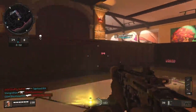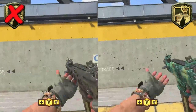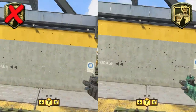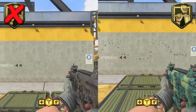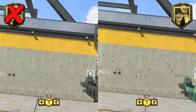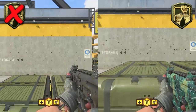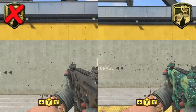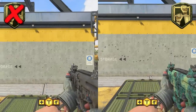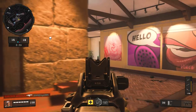First up we have mantling faster. On the left we don't have any perks equipped, and on the right we do have dexterity — same gun, same attachments. I simply mantle onto this object, and the animation with the hand coming off the gun and getting back to it is actually identical between the two. So it looks like dexterity isn't working here, but if you pay close attention to the hipfire crosshairs, you'll see that with dexterity you recover much faster while mantling onto the object.